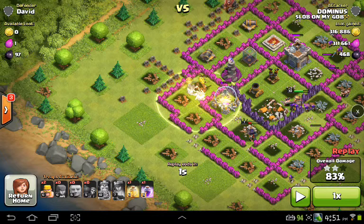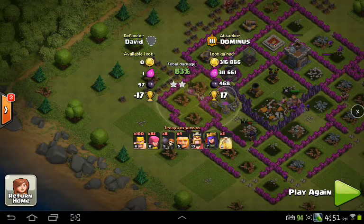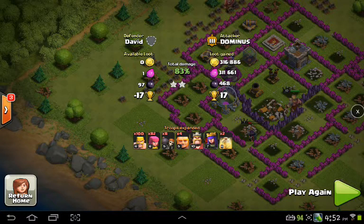This is the most important part of barching. My king still has about half health, and my queen took quite a bit of damage, but I went ahead and ended the fight. Why? I really don't care about the stars — I'm in it for the loot, for the easy loot. That was a pretty good raid. It's not the typical one million or whatever, but at the end of the day that's over 600,000 loot with over 400 dark elixir in one raid.